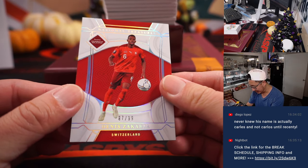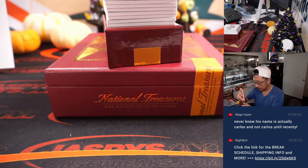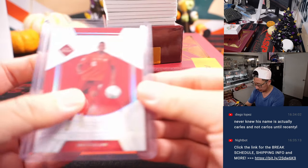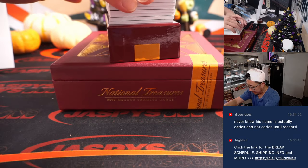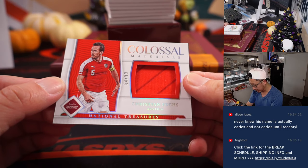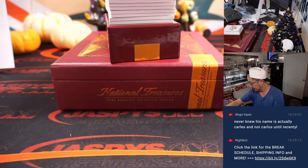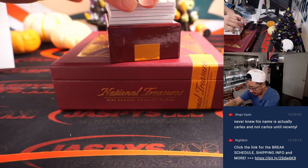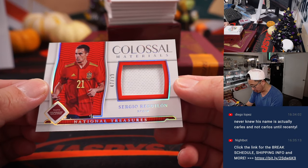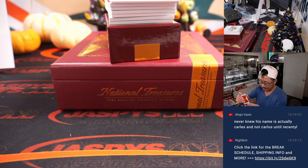We've got Denise Zacharia, 87 out of 99, for Switzerland — that's for Daniel. Love seeing all this soccer in this NT style. Colossal material — that's Christian Fuchs, 64 out of 99 for Austria, Daniel. Solid defender there. Colossal Relic — that's Sergio Reguillon, 47 out of 99, goes to Diego and Espana.